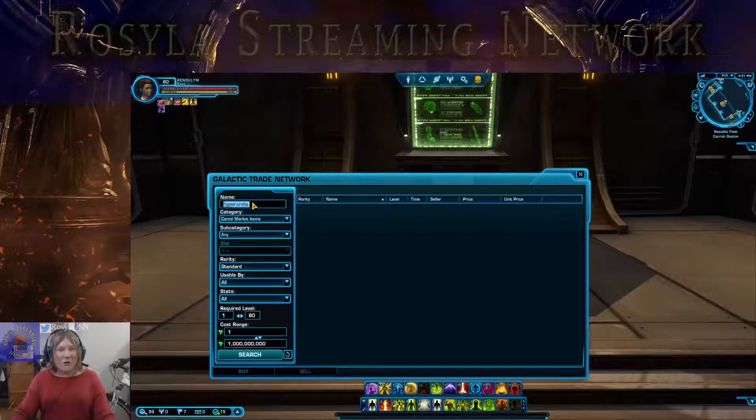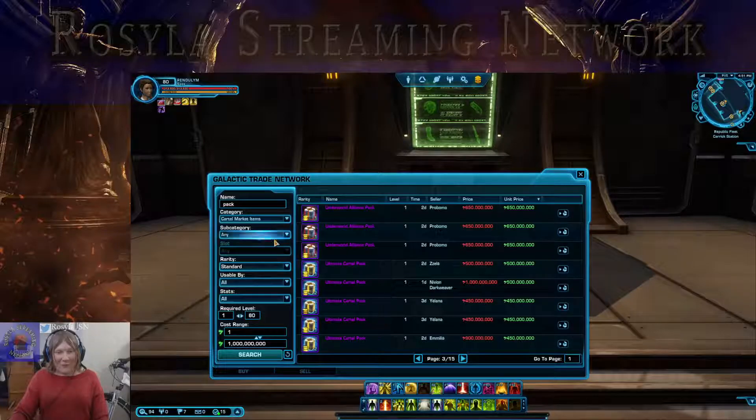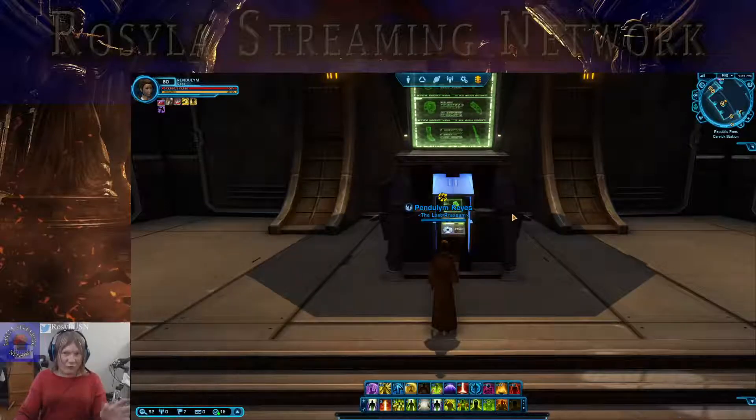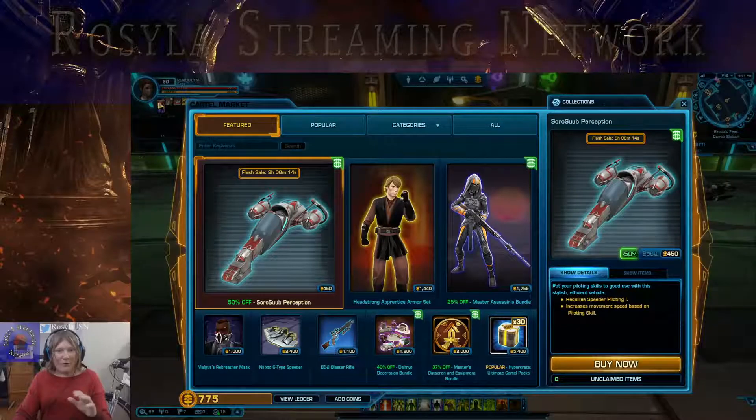Because a single cartel market pack is now running — you guessed it — almost 1 billion credits for every single one, except for the ultimates. You can see how this game has completely destroyed its own market, which forces you to go into what is known as the cartel market — the microtransaction shop for the game. And why does it bring you here? Because they purposely let the marketplace get ruined so they can make money off of you by forcing you into the cartel market.